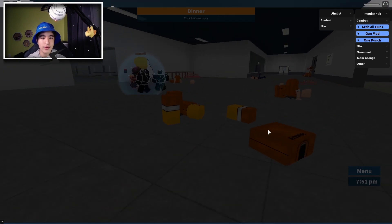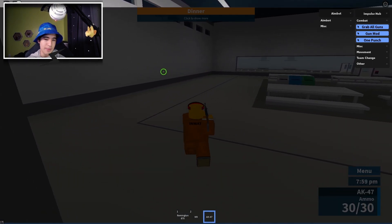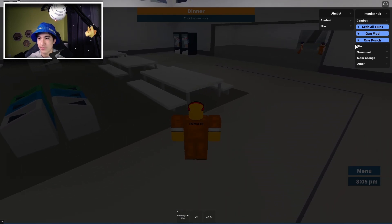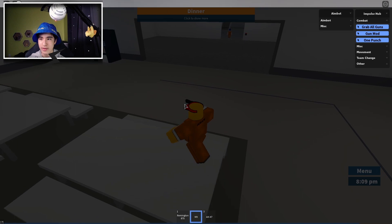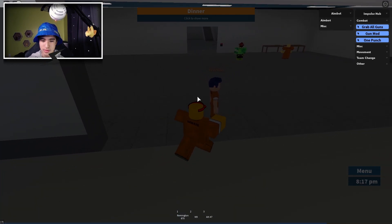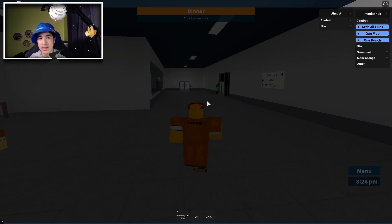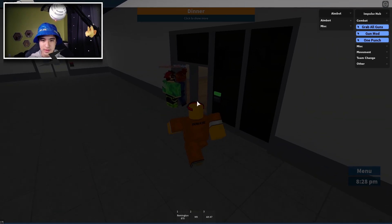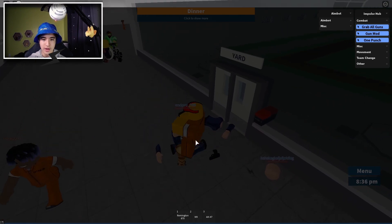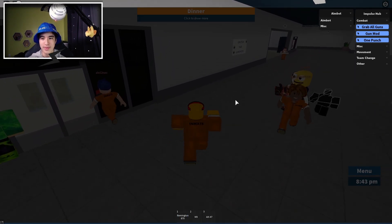So we have 'Grab All Guns,' which obviously is going to grab all the guns. We've got the AK, the M9 with two, and the shotgun. We can also do gun mod, so we can make all the guns weird — I think I was supposed to be holding them and I think I broke it. We also have one punch — I'm not 100% sure what that is, but I guess we do more damage. So as you can tell, if I punch a person once, they die. That's pretty sick — I can destroy them with just punching them and they just instantly die.